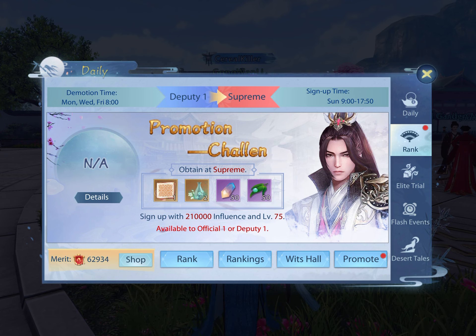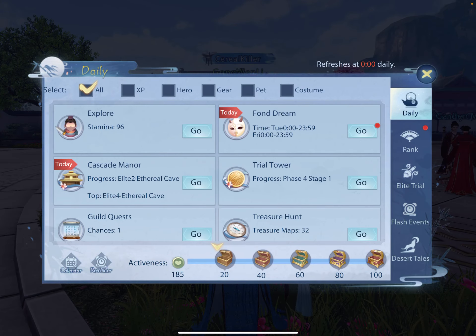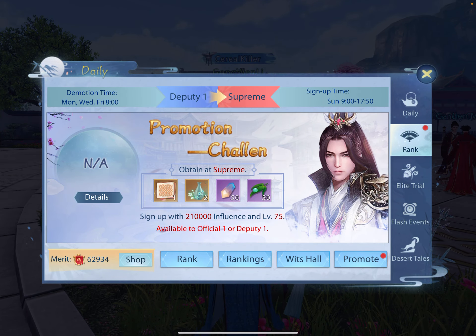I wanted to go into this in a little more detail to make sure that everybody understands. In the dailies tab, you will go to rank. If it has a red dot on it, that almost always means that you are ready for your promotion and the test is open for you to take — like officials in ancient China used to take tests to promote in their government. So you go here, and I've already promoted all the way to the top, thanks to my wonderful server and my guild for supporting me with that.